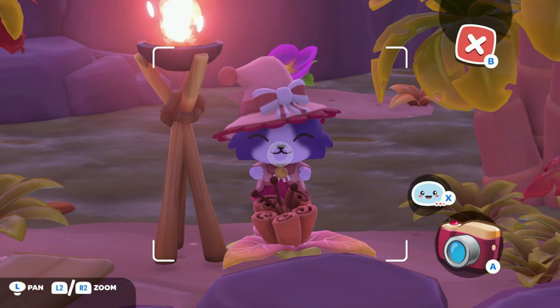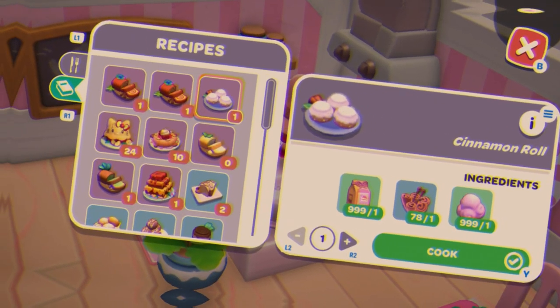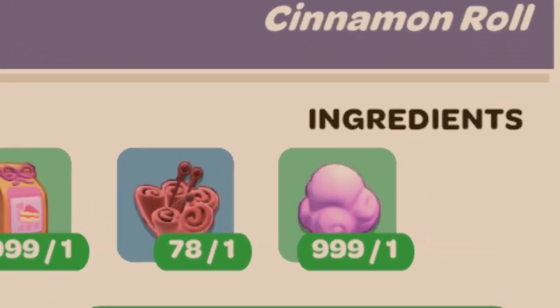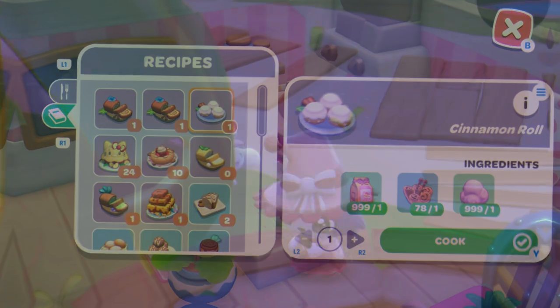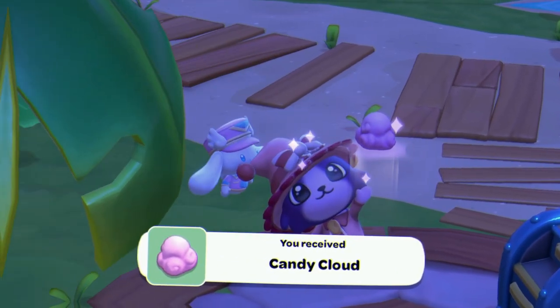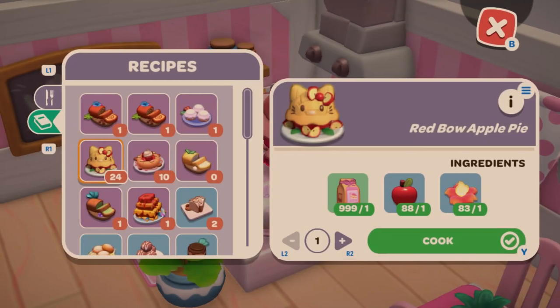Next we have Cinnamon Roll, again using Cinna Bloom and Candy Cloud. Candy Cloud is obtained from Cinnamoroll — after you gift him, he will give it to you in exchange.